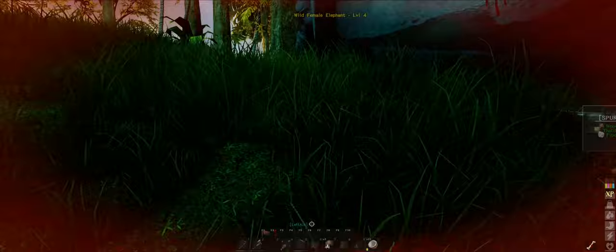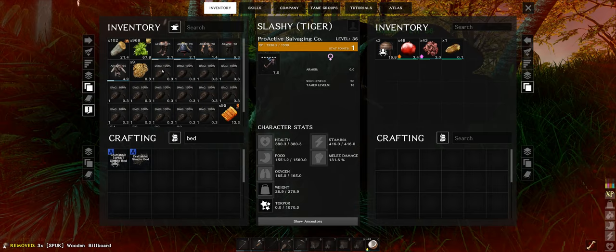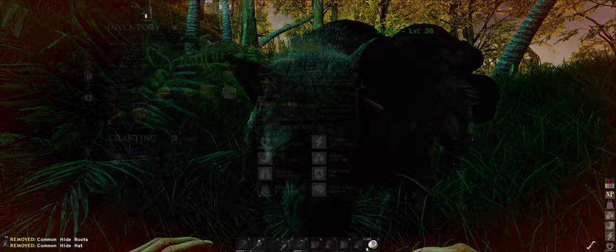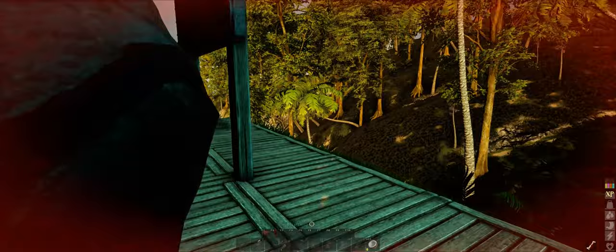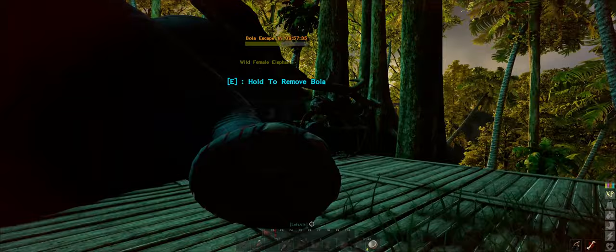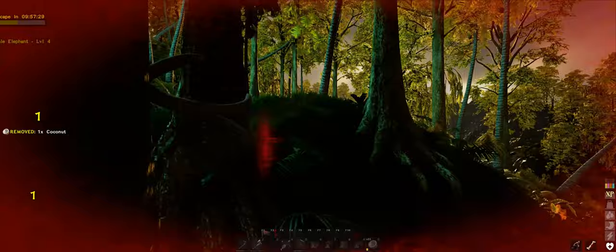It's a crappy low-level elephant, but it'll get the job done. I should probably put my armor on — that might help, maybe reduce some damage. And if I sneak... what's my sneaking level? Taming, sneaking, sneaking tier three. So maybe I can kind of sneak up on this guy from this angle. I doubt it. I feel like she's always gonna be pretty mad at me.